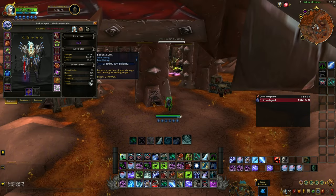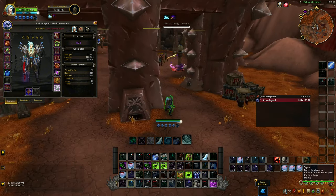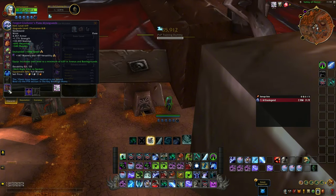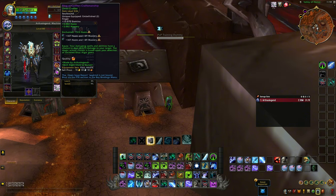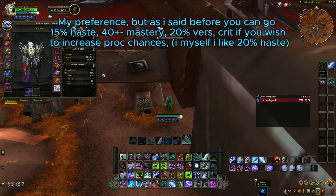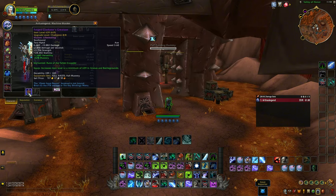Regarding gearing: on the beta server there is no PvP tier set to test. If we get a catalyst to convert PvP gear to tier set bonuses, I think the two-set bonus is enough — the four-set bonus is nerfed by 50% in PvP so you only get 5% strength. Gear to hit the stats I mentioned: wrists, boots, back — you can use speed enchants; chest gets full strength; Crystalline Radiance enchant or the enchant that gives strength and stamina. Craft neck and ring to balance stats — aim for around 20% haste, at least 20% versatility, and the rest into mastery, with a little crit if you like.